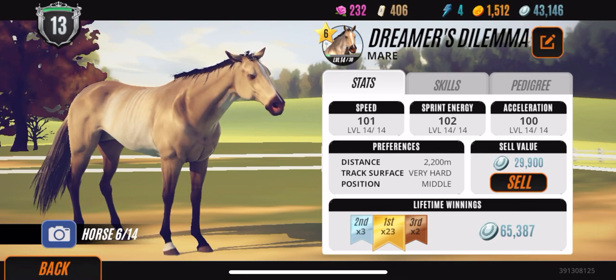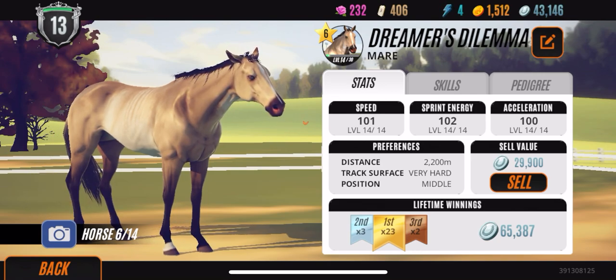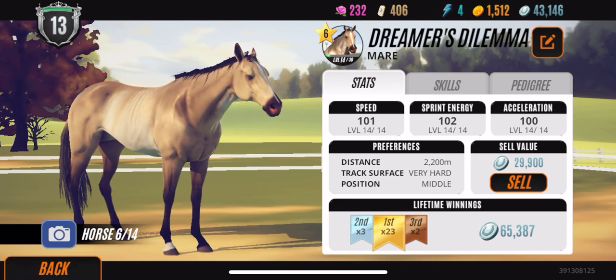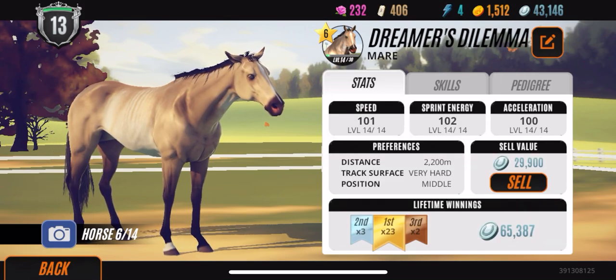Next up we have Dreamer's Dilemma. She has good stats — I don't quite remember the starting stats. She's been one of the horses I've been focusing on training up right now, because in my opinion she's kind of like a buckskin but she has the cool side markings and tail markings. I just think overall she's a stunning horse to look at. Her family tree is nothing major, but the outcome is beautiful.